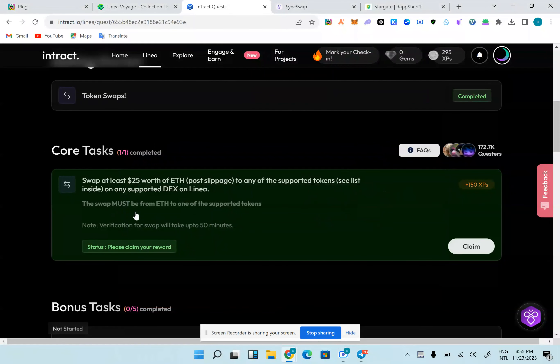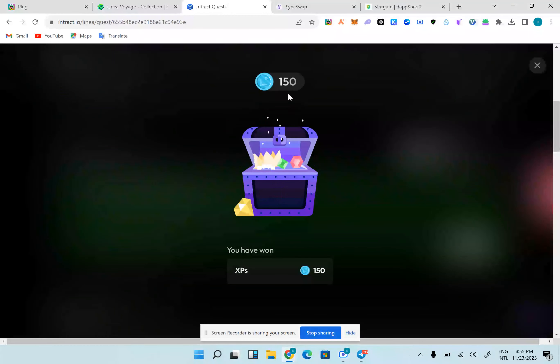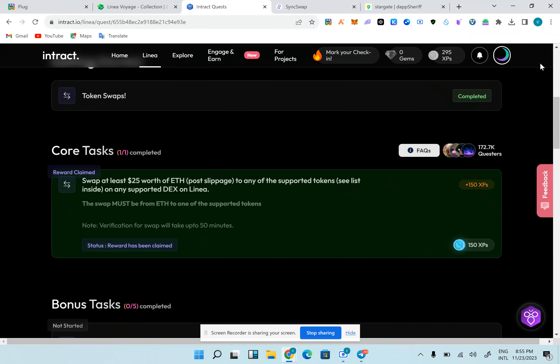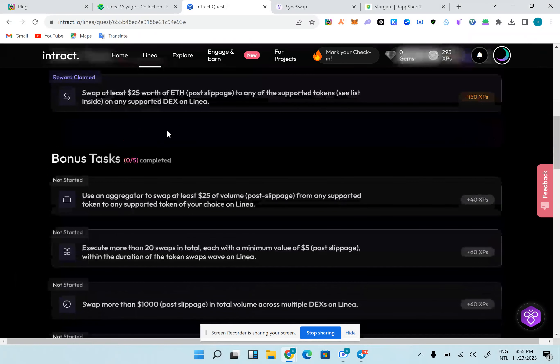We're back and we can see that we have 150 XP unclaimed from the core task, which says $25 worth of ETH swapped on the supported DEX to a spot token. We've done it — I'm going to claim right now. I claimed 250 XP. I'm going to share on Twitter. Now the bonus tasks are unlocked.